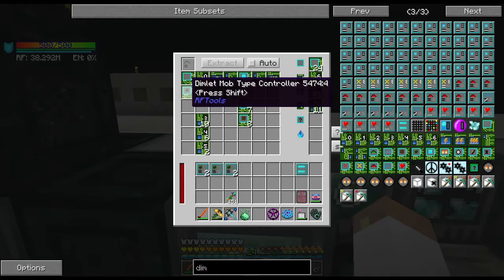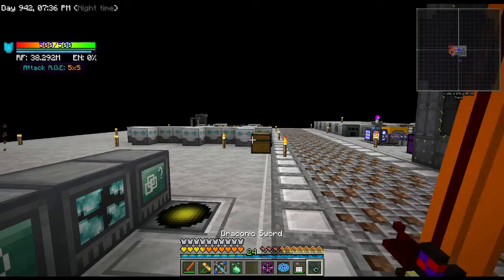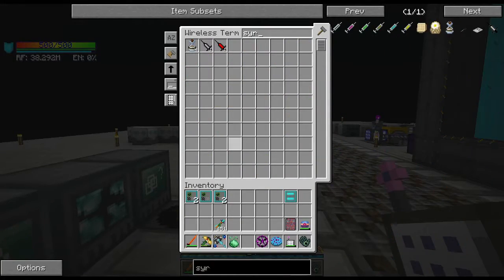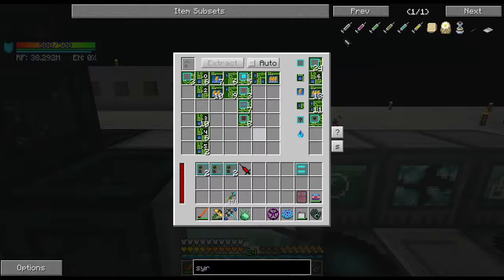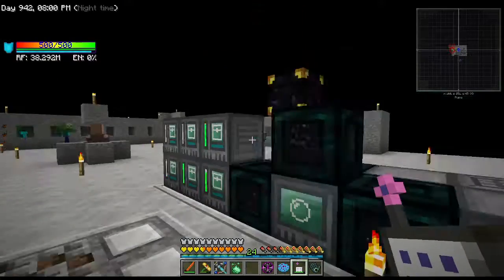We should be — yep, there it is! And then lastly I need my syringe. I showed it to you before — I went in when I was fighting one of the ender dragons, I stabbed him a whole bunch of times with this and got the essence for it. And hopefully, hopefully, hopefully... there it is — dragon dimlet! Oh it's gonna be so awesome!